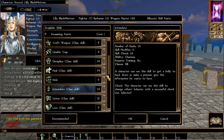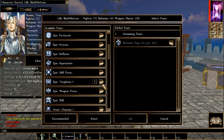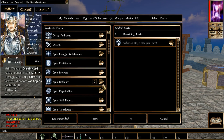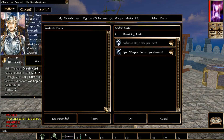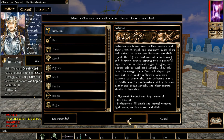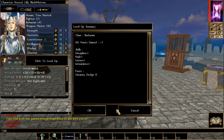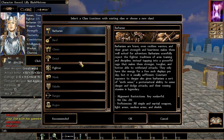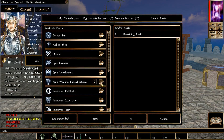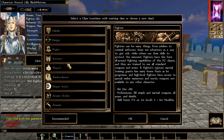For Barbarian levels: Discipline, Heal, Intimidate, and Listen. Leave Spot alone — it's not a class skill. For feats, we go for Epic Weapon Focus. We do one more Barbarian level to avoid an empty feat slot on Fighter, and we also get a Barbarian-exclusive feat. Then we finish the Fighter level: Discipline and Heal, and pick Epic Weapon Specialization for more damage.